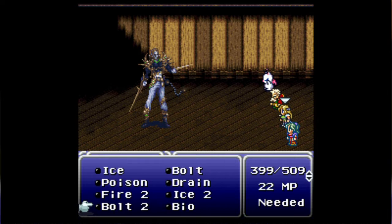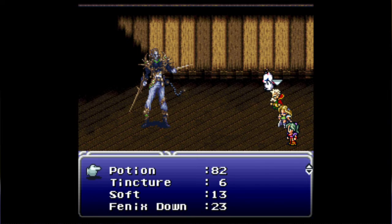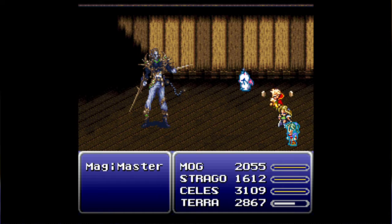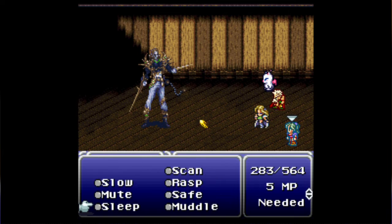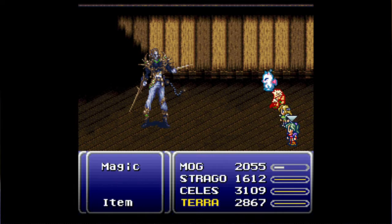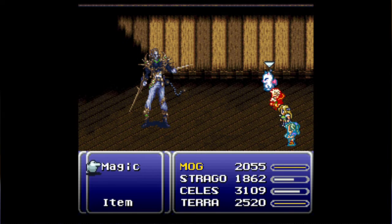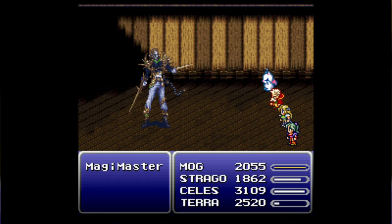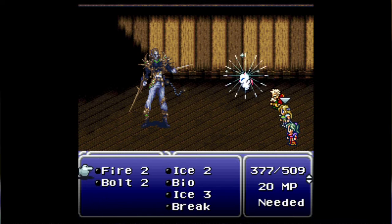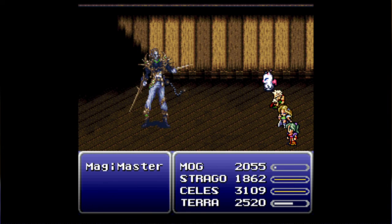Let's start casting Haste on everyone else, or at least on these two in the middle. Use bolt 2. Use a potion on yourself to move a bit faster. Use bolt 3 — it's a lot better for you to use bolt 3 right now than haste. Okay, have her use haste now. I don't know exactly how much damage I've done, but I'm still going to keep trying to dish out as much damage as possible and hopefully take him down.